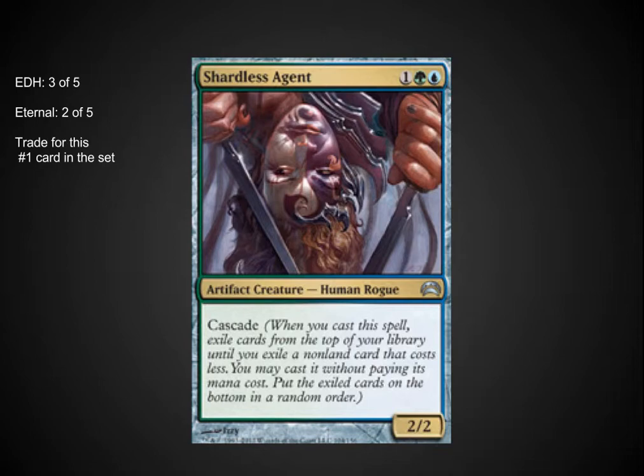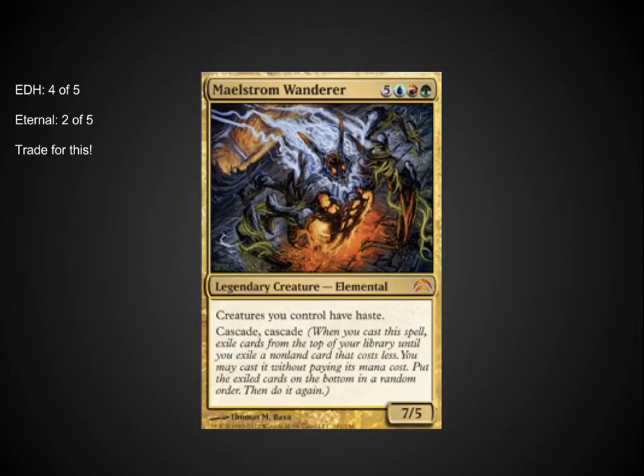Shardless Agent is another wonderful card, extremely playable in EDH. One of the problems with smaller casters in EDH is that they usually don't have incredible value; Cascade makes this extremely valuable, allowing you to cascade into maybe a 2 casting cost ramp spell, a Ponder, or a Brainstorm. In Eternal, this card is already seeing play in Vintage in a Hypergenesis deck, being able to cascade into it. I would even consider playing this in a Bant deck where the utility of having 2 cards is wonderful. Definitely recommend trading for this card — it's my favorite card out of this set.